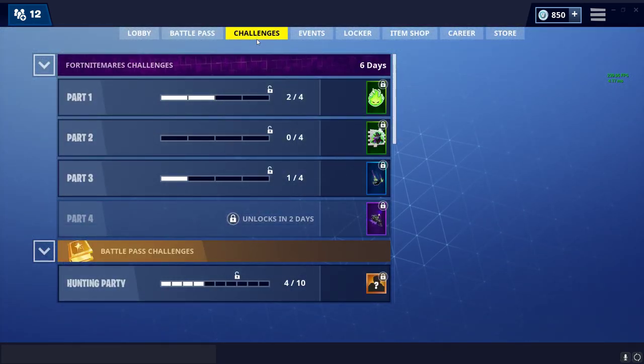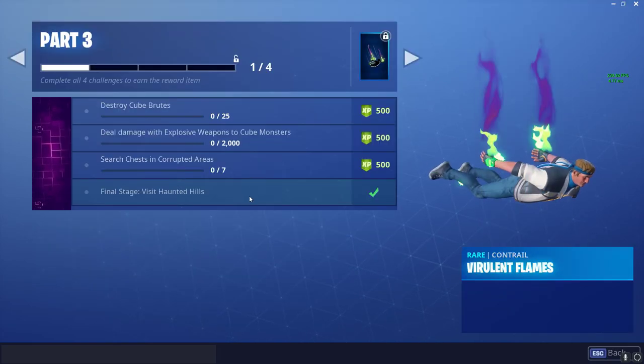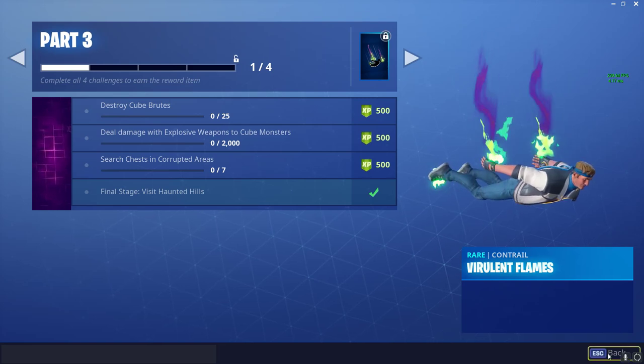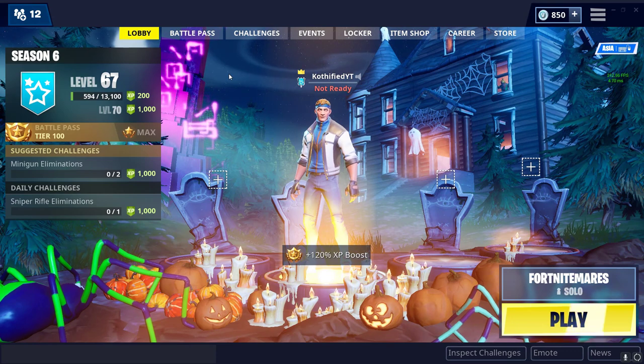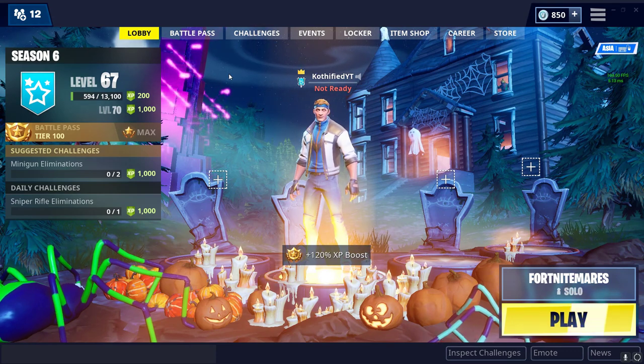So try this: two challenges complete — one is Fatal Fields, one is Haunted Hills, two challenges complete. So you will get a lot of tier gifts. This is a glitch on Epic's side, so guys, quickly use this before they fix this patch and before you get your free tiers.